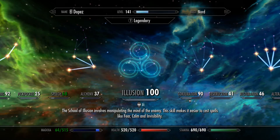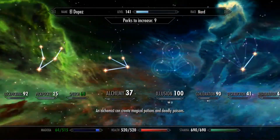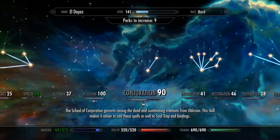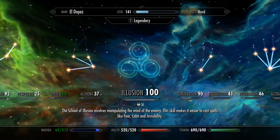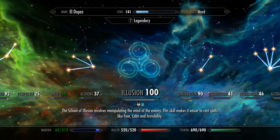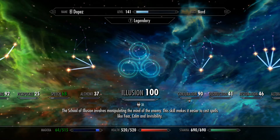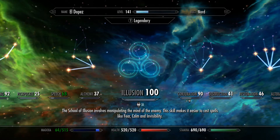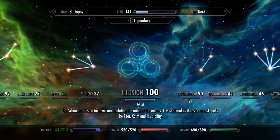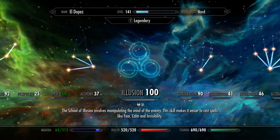How's it going guys, today we're doing a Skyrim video on how to get Illusion to level 100 real quick — within a minute actually, and this is the fastest possible way. I got this off another YouTuber, so I'll post a link in the description to see his channel. He's got videos that go from 0 to 100 for every skill and it's really good.